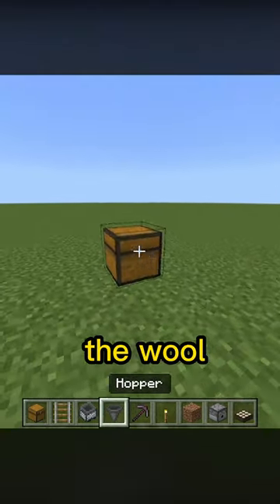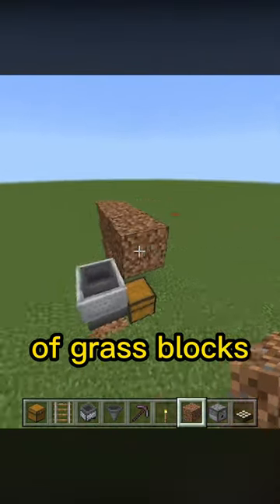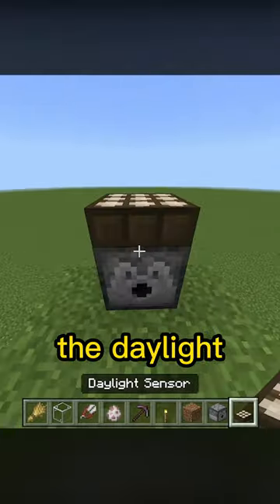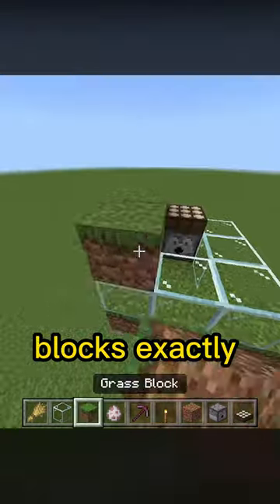Now here's the build. We'll collect the wool in this chest that uses a hopper minecart system, then add a layer of grass blocks. You can make this out of dirt and then connect it to grass so that it will spread. Put down the dispenser and add the daylight sensor on top of it. Load it with shears and then place glass and grass blocks exactly like this.